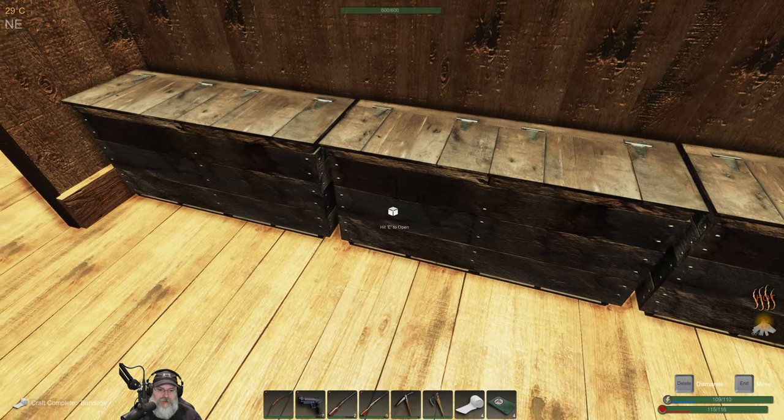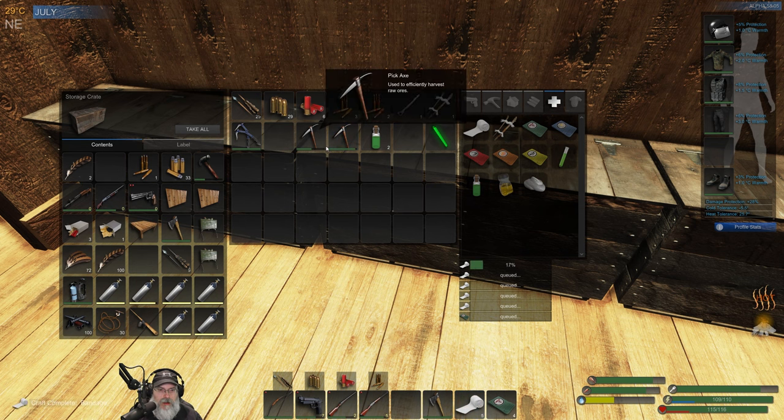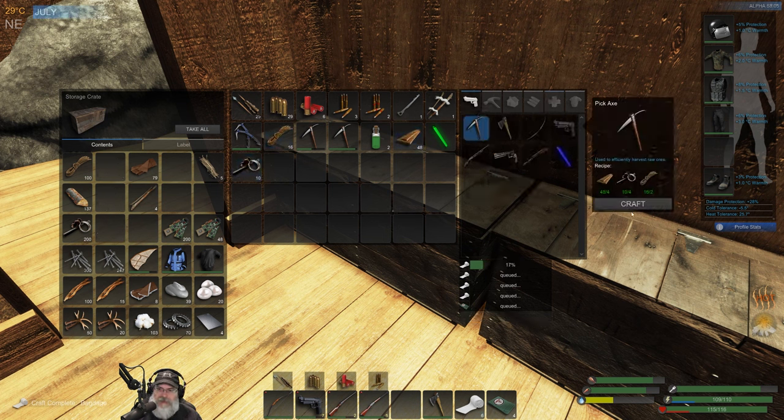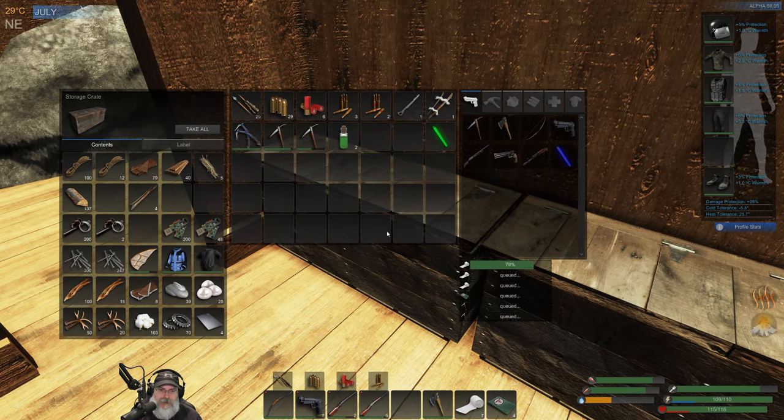Now we also want to make sure we have lots of picks with us. We've got about one and a half picks there, so let's grab some material and make two more picks — just so we have plenty, because crystal is the main thing we're after down there. We want to make sure we don't run out of pick action.